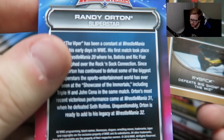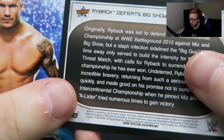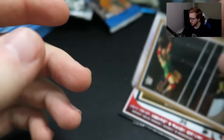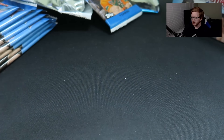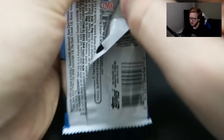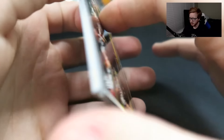I like how on the back it gives you a little synopsis — either the superstar or the moment. It makes it really cool, especially if you get like a really good moment. Like the Bayley wins the NXT Championship one — that's really cool. So let's keep going and see what we can keep getting here. We're getting some pretty good cards. I'm digging what they're doing.